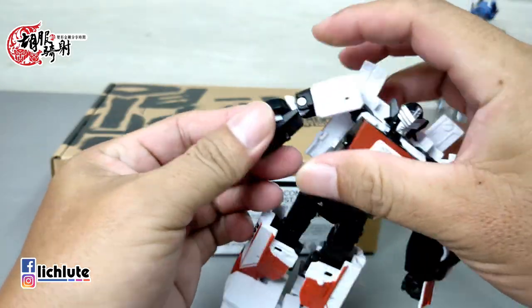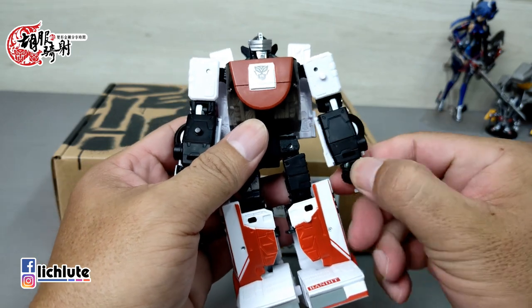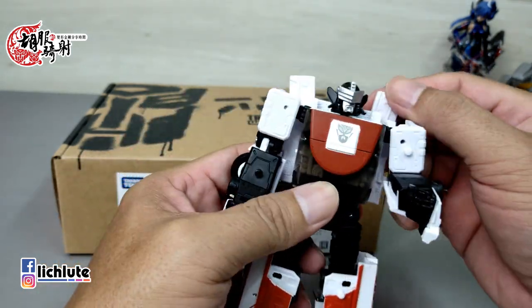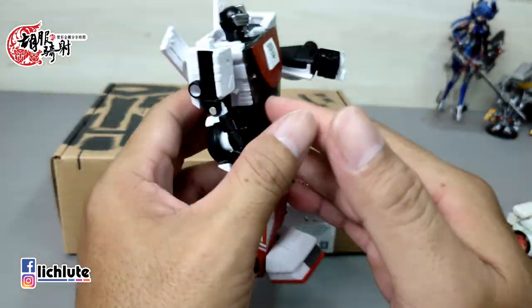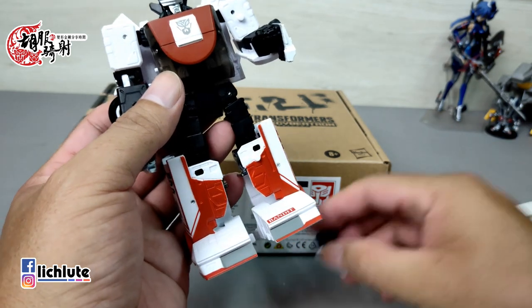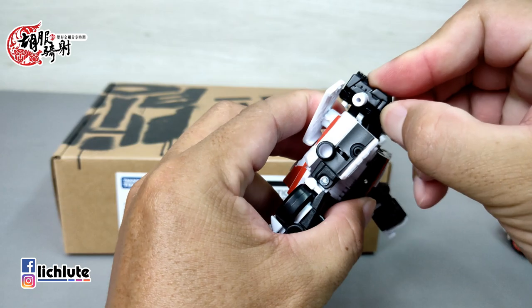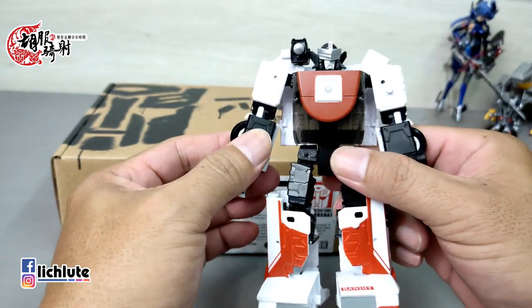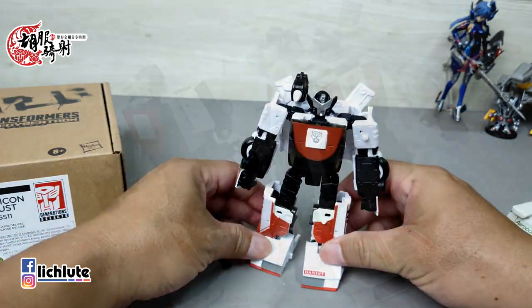我们是一体变形，并不是拔插变形。然后拳头的话转到一个适当的位置，因为它的手肘是找这个地方去转动的。背后的这个翅膀自己做一个微型的调整就可以了。然后它的这个部件是一个肩炮的位置，我们就把它给扣到这个肩膀的一个侧边，这个扣上去是比较紧实一点的。我们这一款废气的变形过程就算是大功告成了。